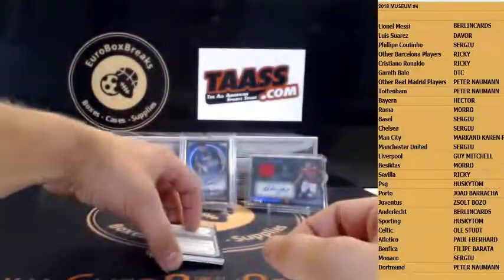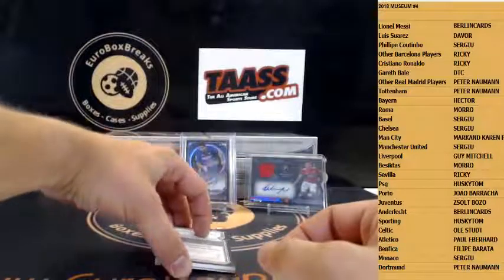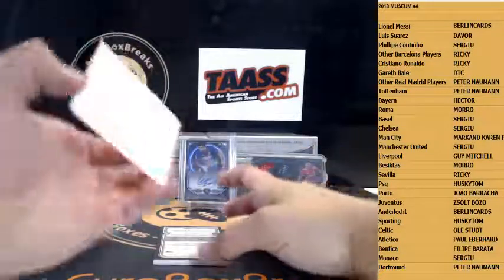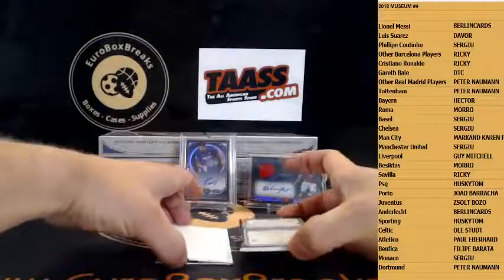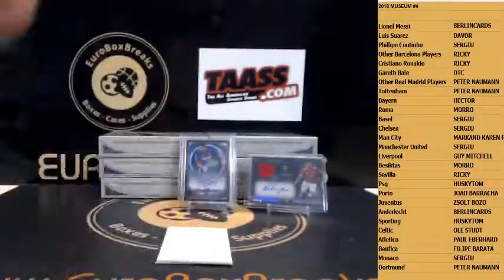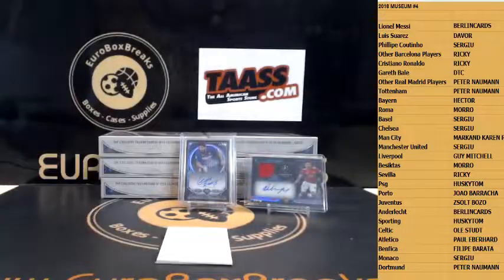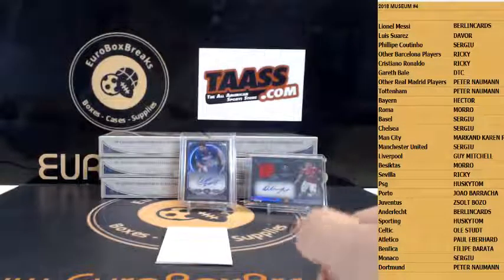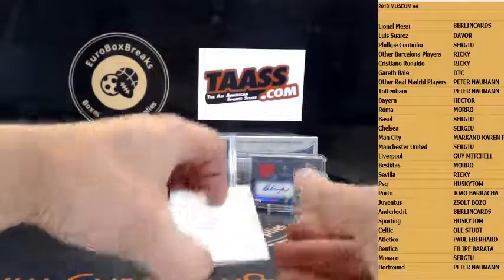The Vort doesn't have Atletico, so it's not a one-on-one. Sorry, Paul. Alright, one-on-one time. First up, the Jumbo Jersey — Antoine Griezmann. One-on-one. Who's it going to be?